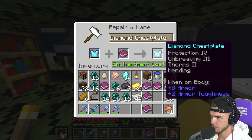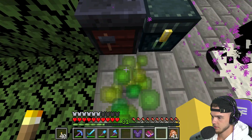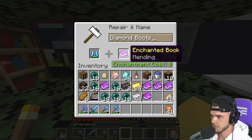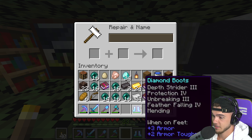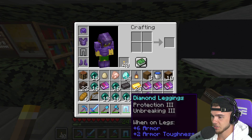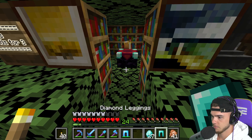Next up is the chestplate — going to put mending on it right now. Chestplate plus mending done, and then that plus netherite — there we go, two done, two to go. Boots plus mending — nine levels, that's a crazy set of boots. Let's go ahead and put netherite on there too.